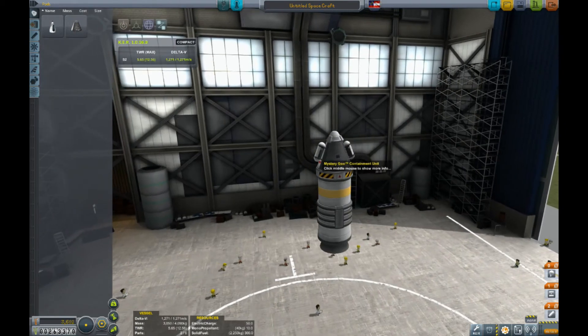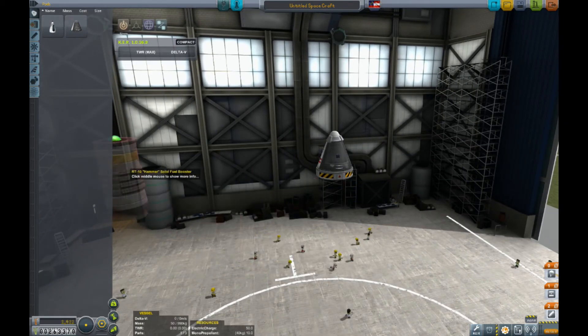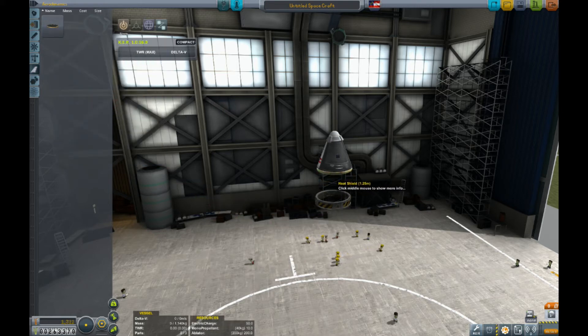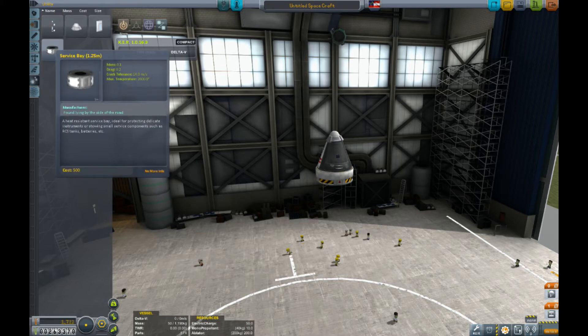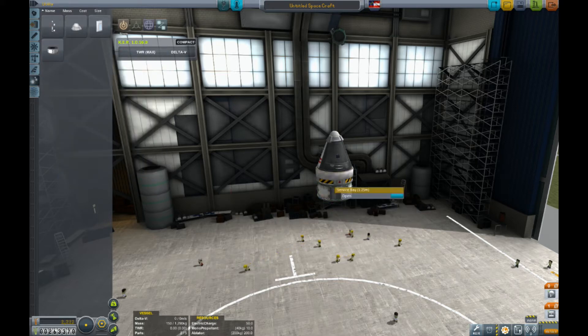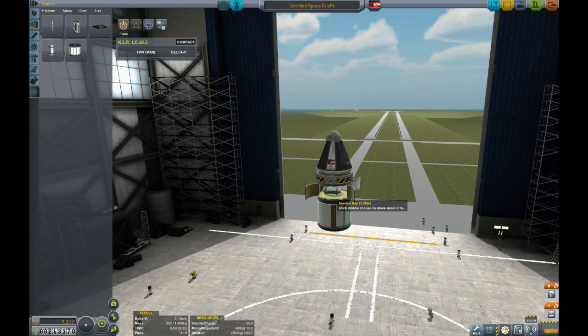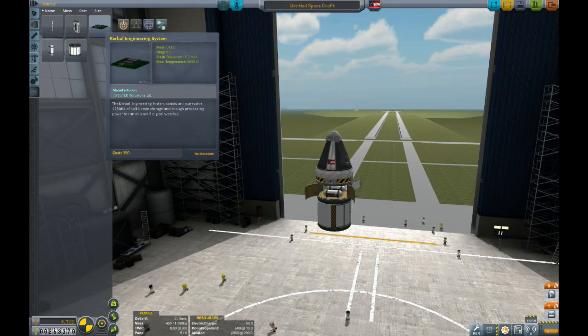Let's get moving on our next rocket. We haven't named a rocket yet because these have been very basic things and not really worth naming. Let's put our heat shield on just in case, and we're going to put on a new service bay — this is a new part in version 1.0. This is where you can put your goo canister, batteries, and lots of other stuff inside.